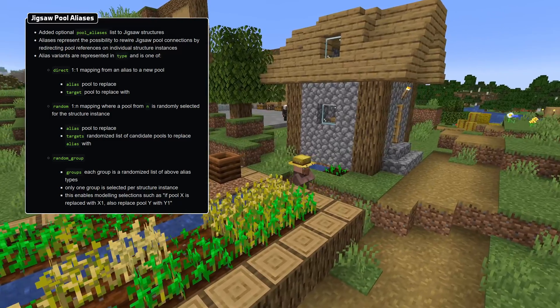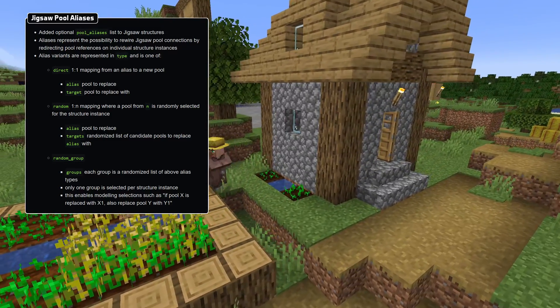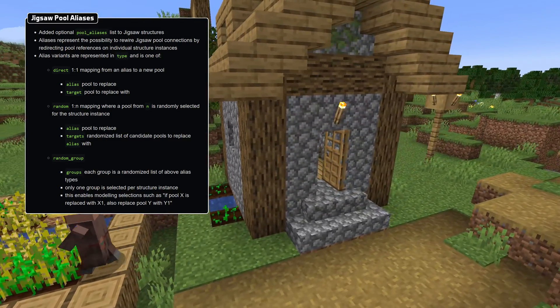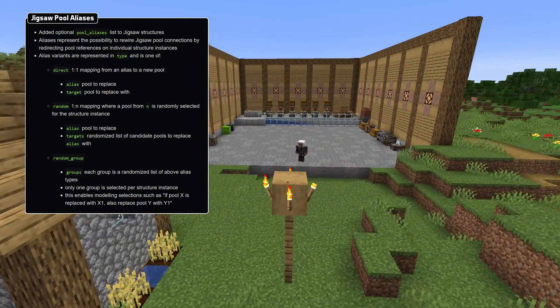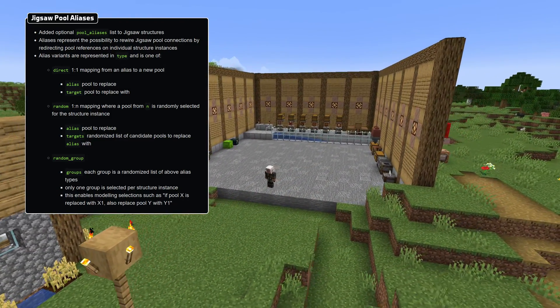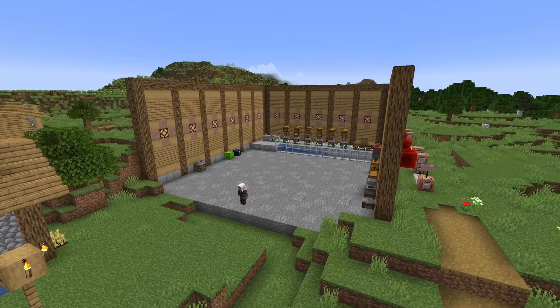One such group is selected for the entire structure and that alias is then used for all pieces. This means you can make multiple connected mappings, like replace house with igloo and also iron golem spawn with snow golem spawn.